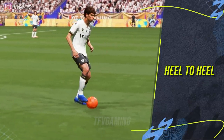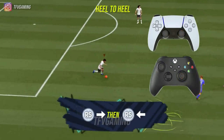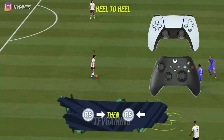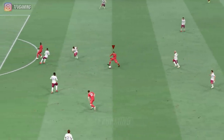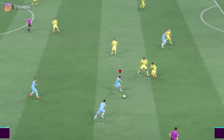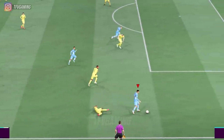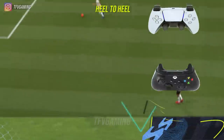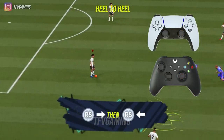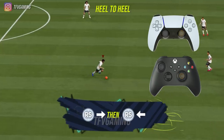The first one I'm going to mention is the Heel to Heel. This skill move was very famous back in FIFA 12 and FIFA 11 days to take out the goalkeeper, but then it lost its charm. I still have the habit of using it because it gives a speed boost, it's extremely unexpected, and it's very good to do between two skill moves so you can slip away between defenders. To do the Heel to Heel, flick the right stick forward and then flick it backwards towards the player.